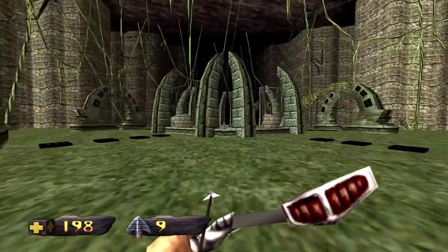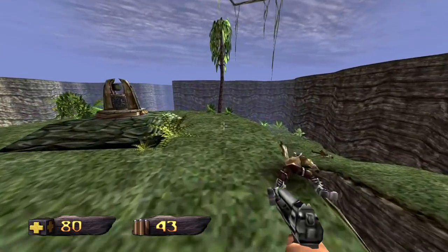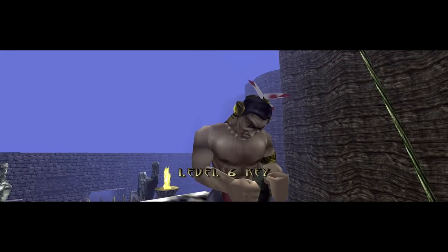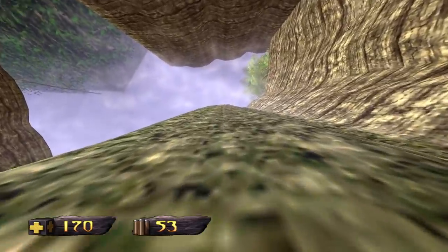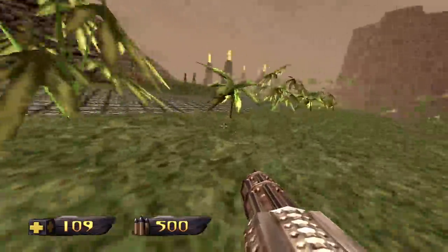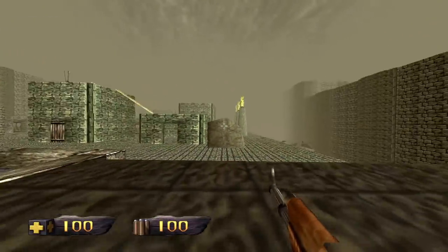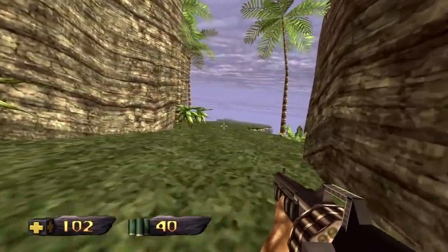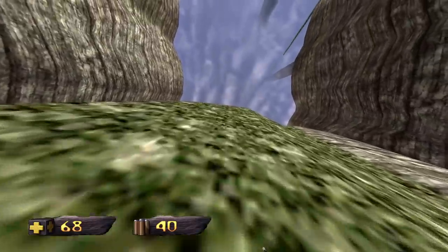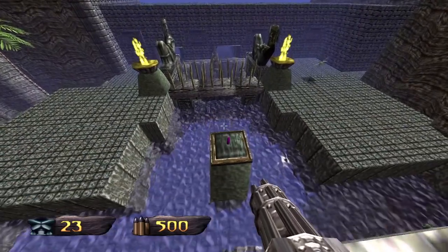Turok features eight levels accessible through a hub world. To progress to the other levels you have to activate their portals, and to do that you have to collect keys hidden throughout the game. Tal Set absolutely loves finding keys. Hunting down these keys means Turok puts a big emphasis on exploration, taking a semi-nonlinear approach to its level design — a big prehistoric playground giving the player a sprawling, twisting map with branching paths and plenty of room for activities like jumping, swimming, climbing, and switch puzzles.